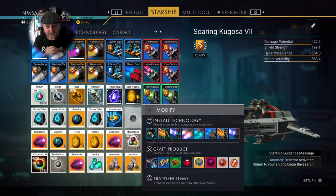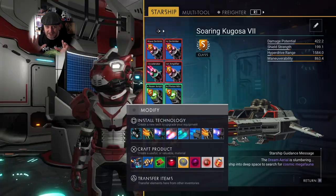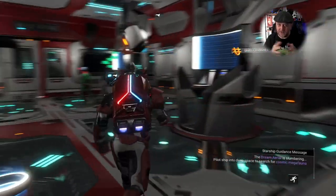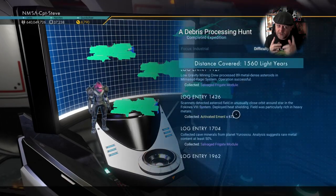I've done a video on how to get the Dream Aerial using a working method, which I'll put in the top right corner of the screen. Here I'm just crafting the Dream Aerial. You only need to use the Dream Aerial once to get your second living frigate — I'll be telling you how to do that in this video. Stay tuned if you're wondering how to get your second living frigate and your Dream Aerial is not working.